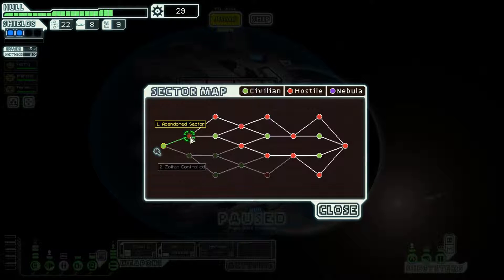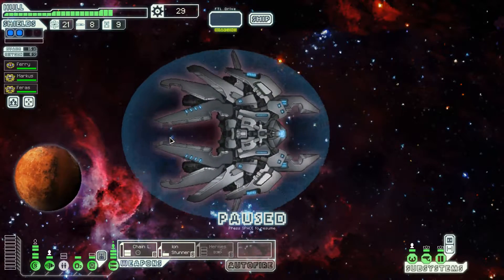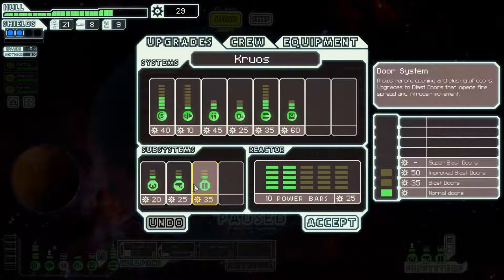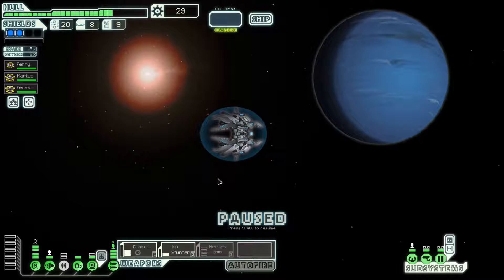Abandoned Sector or Zoltan Controlled Sector. This is actually very terrible. Kind of feel like going to the Zoltan Sector, but the Zoltan suck. Abandoned Sector is basically a Lanius Sector - we're going to be fighting Lanius ships, but we have Lanius crew, so maybe we'll get better options. Maybe we can talk to the Lanius since we have them on board. This is very dangerous though - let's wait and get the door system, because we are probably going to get invaded in this sector. Lanius do a lot of invading.